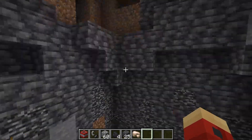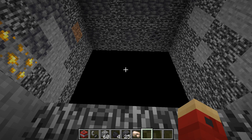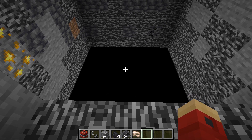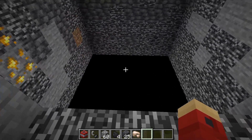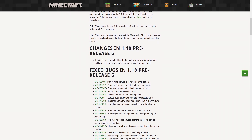So now we have this hole to the void. We're going to load up pre-release 7 and see what it does with this. In the release notes for pre-release 5, it says that if there is any bedrock at height zero in a chunk, new world generation will happen under any non-air block at height zero in that chunk. Which should mean that we get a hole straight through to the void underneath the actual bedrock hole, but the rest of the chunk still generates. We shall see if that's what we observe.